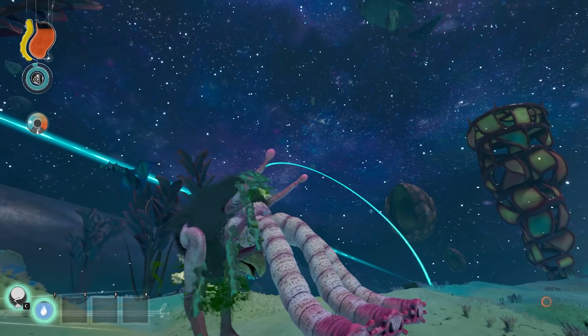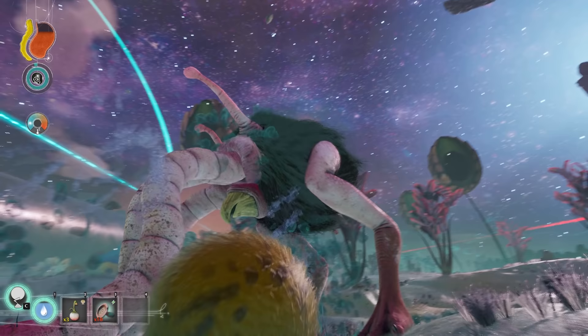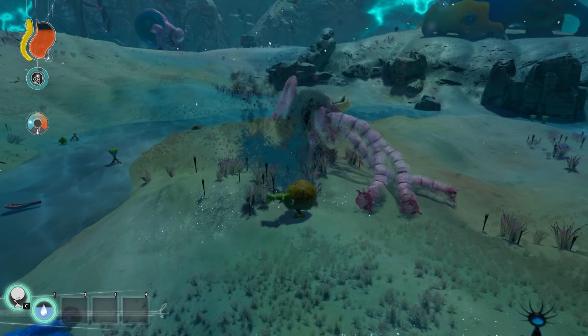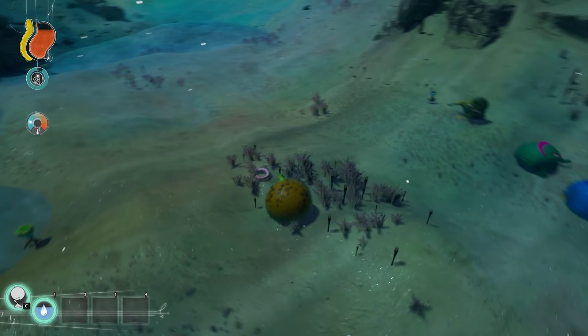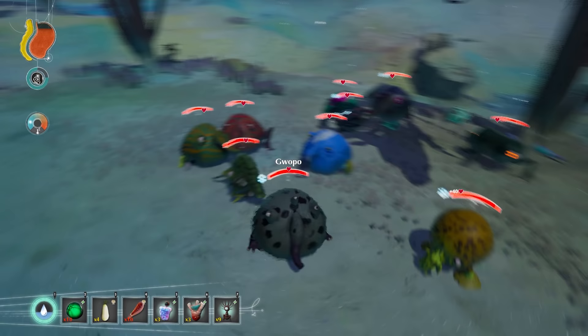Dripobosh are cowards and will run away if attacked. Trebom can squirt the body of the Dripobosh with water to temporarily stun it, as it will shake off the water before resuming its hunt. When a Dripobosh is killed, it drops the Trebobosh antenna. If a Trebom eats it, they gain impaired eyesight for 3 minutes and 40 HP.